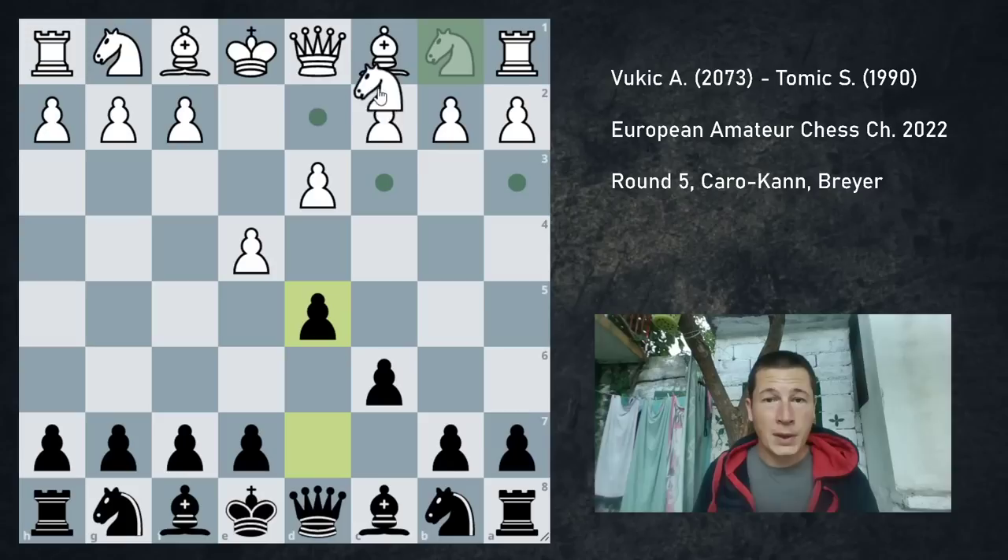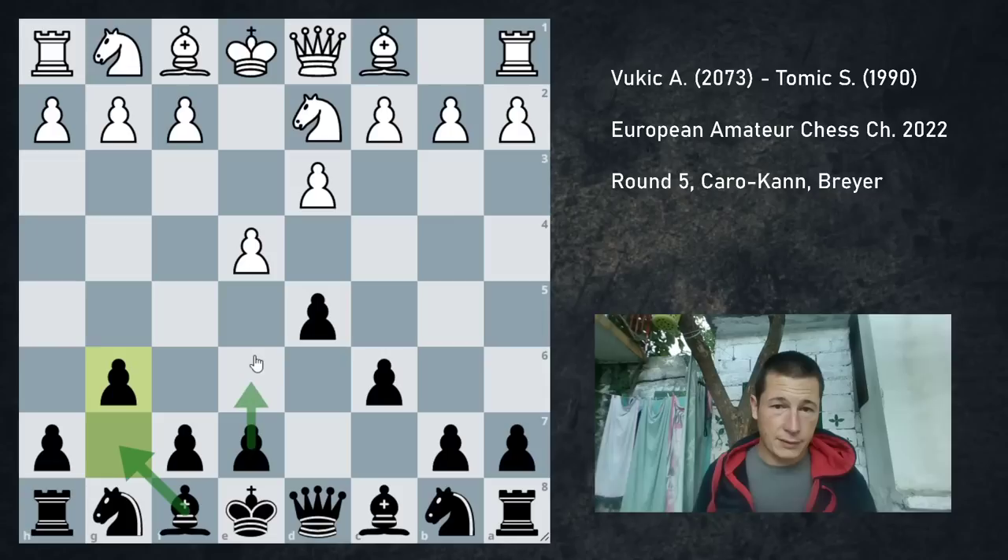After white plays knight to d2, you simply go g6. And you have a very simple plan. You want to go bishop g7, e5, knight to e7, similar to what you would do in the Rosolimo Sicilian, except that this pawn is on d5, not on c5. But other than that, it's a very similar opening with similar ideas.